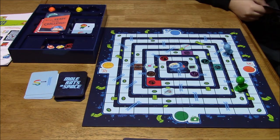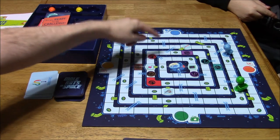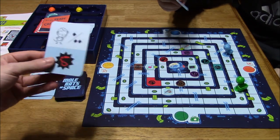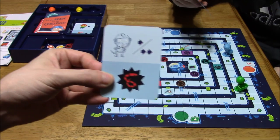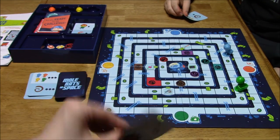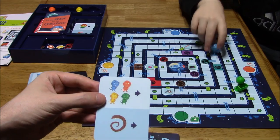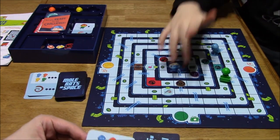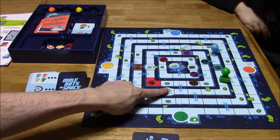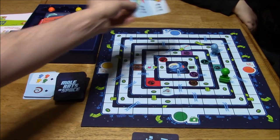The next card says either move one or two spaces, and also has a black background symbol meaning we add a new red snake to the board. Then Vinny's card lets us move all mole rats one space — I can move up the ladder and he can move me up too. We move the brown snake one space to the side so it doesn't land on a chute and block the tape I need to pick up.